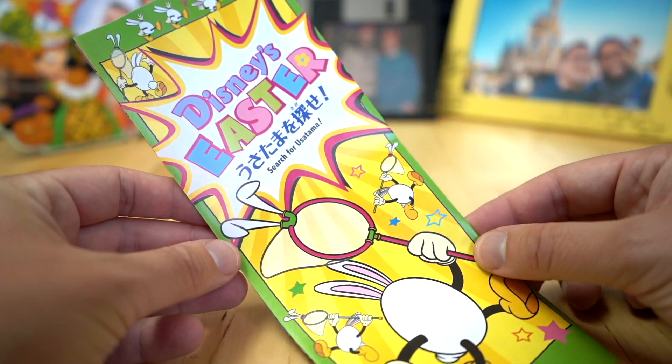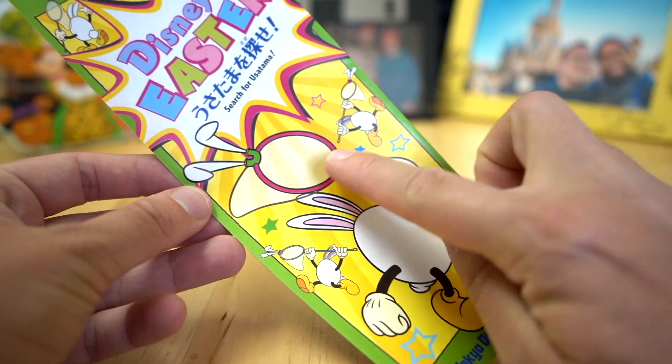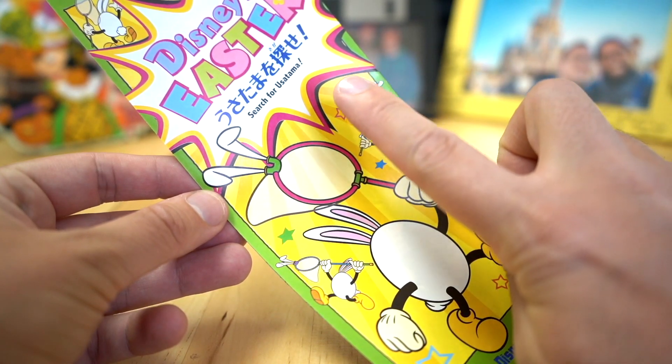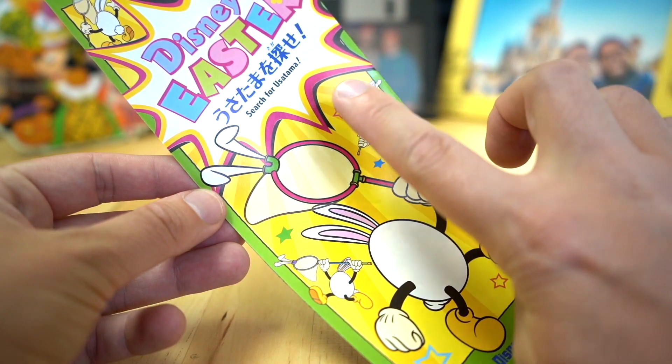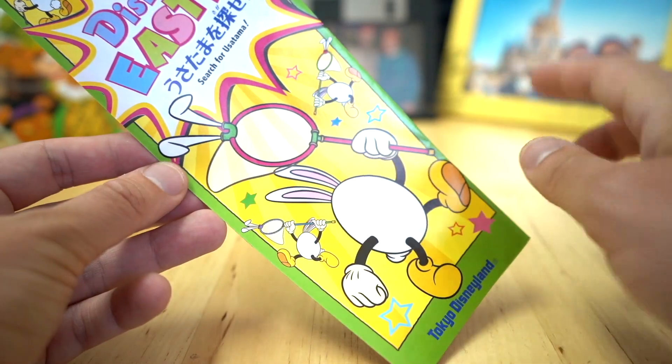You're gonna see this little insert here — Disney's Easter: Search for Usa Tama. Usa Tama are these little characters. It's a play on words: Usagi is rabbit, so 'Usa,' and Tamago is egg, so 'Tama.' They shortened the two words together — Usa Tama. That's what these little characters are.